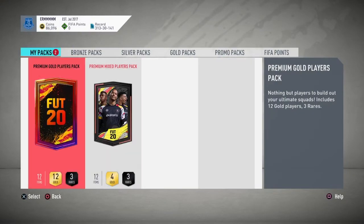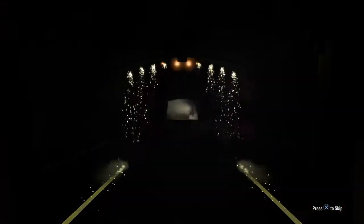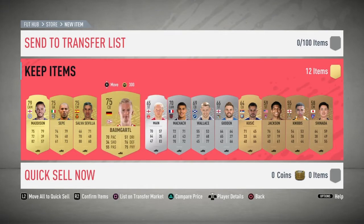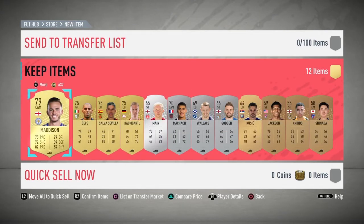Right, let's do these packs — we'll do the premium mixed players first. I'm going to try and save up and get Trent done before that runs out; I want that card in my club. And then I'll have to change it up. I know what I want from icon swaps now — oh, we got a Country City player, big up. It's not too difficult to decide.